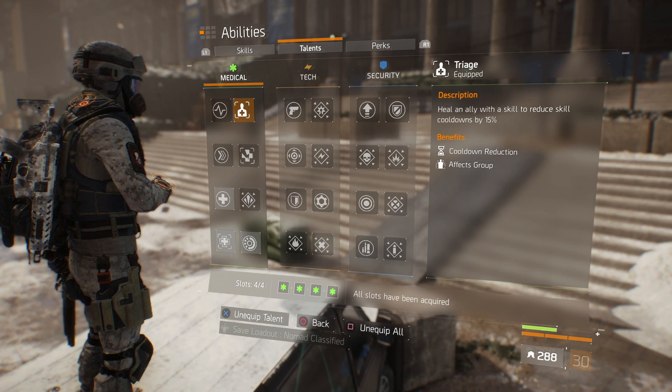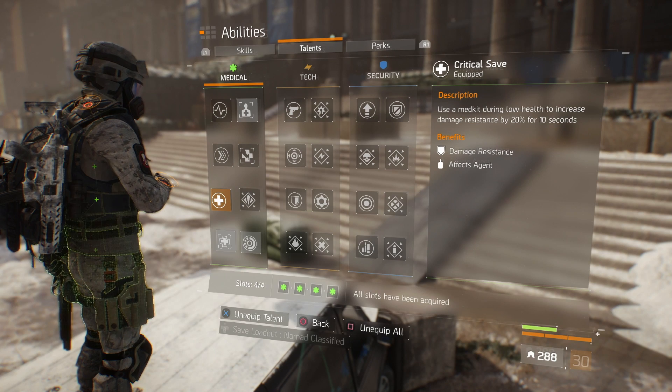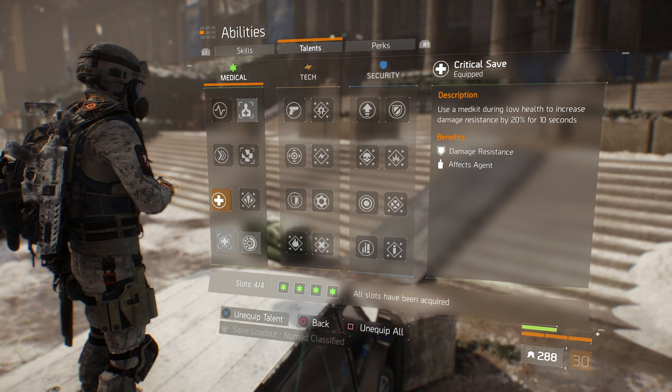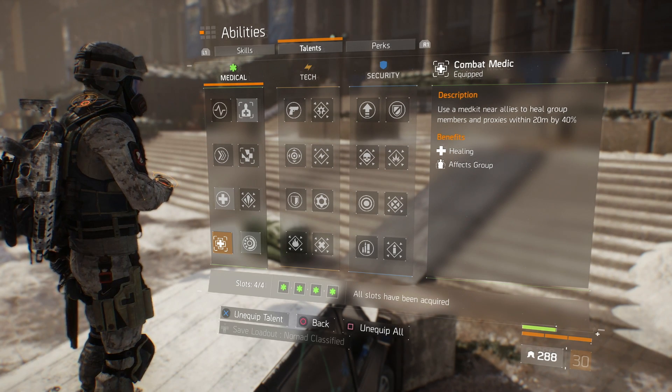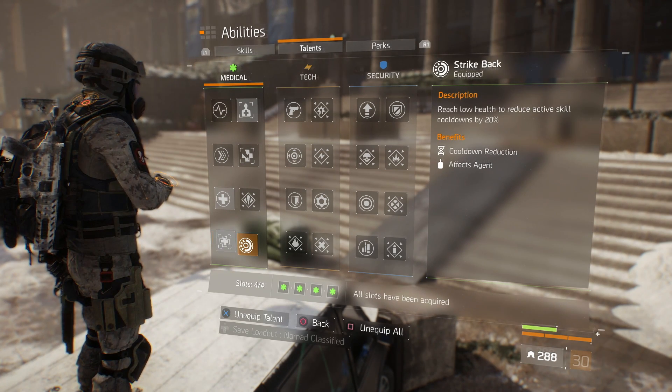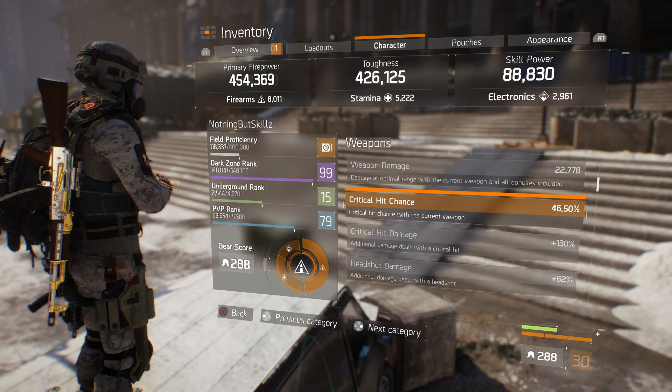For my talents, since I'm mostly running this build in a group in PvP: Triage — heal an ally with a skill to reduce skill cooldowns by 15%; Critical Save — use medkits during low health to increase damage resistance by 20% for 10 seconds; Combat Medic — use medkits near allies to heal group members and proxies within 20 meters for 40%; and Strike Back — reach low health to reduce active skill cooldowns by 20%.